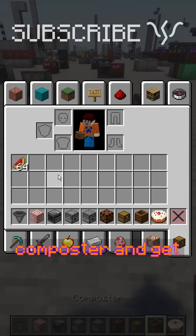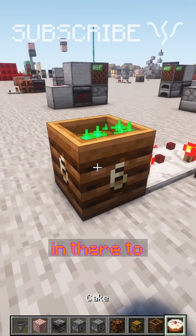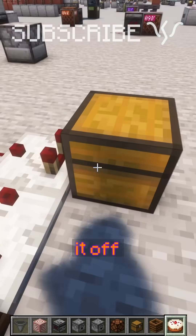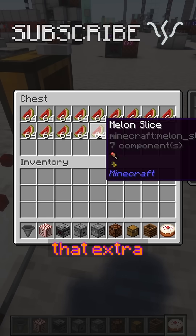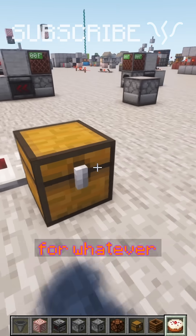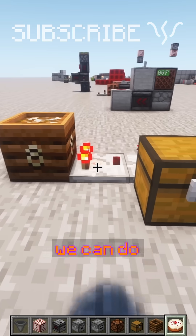We can actually take a composter and get that pretty simply. Throw some cake in there to get one level at a time, and it'll get a signal strength of eight, which turns it off. And once we get that extra stack of melons in there and the chest is halfway full, we can stop the farm, because we don't need that many. There's something else we can do with these too.